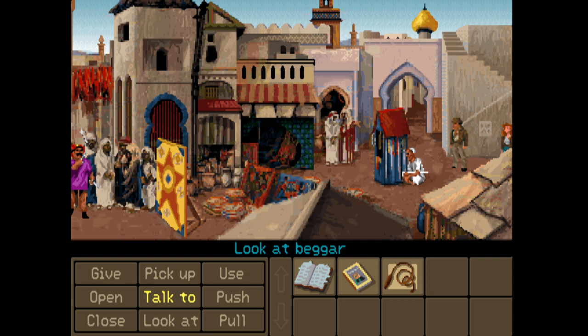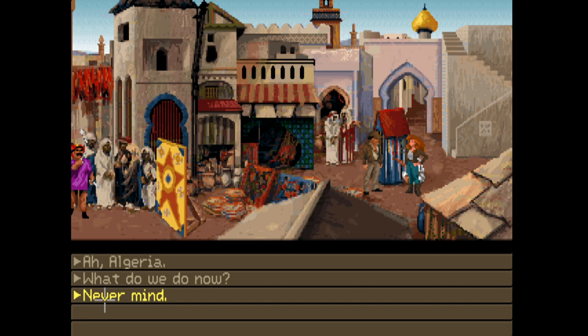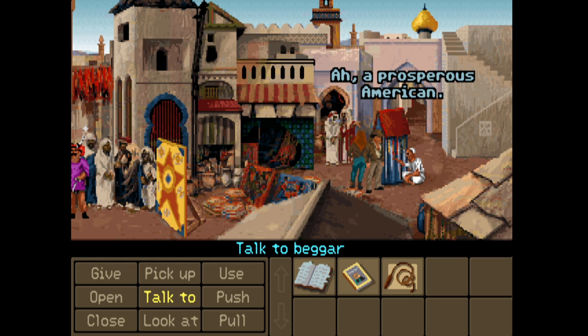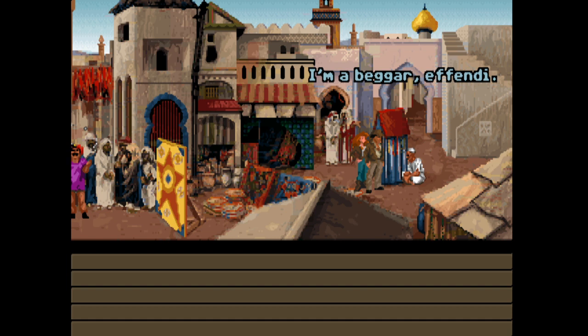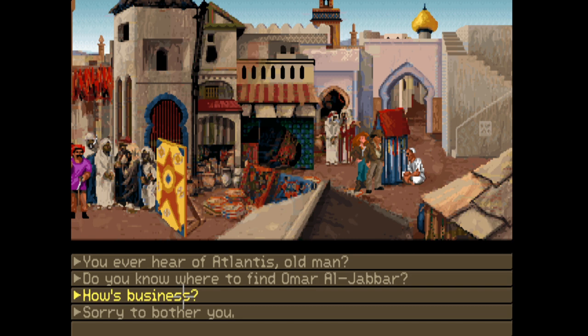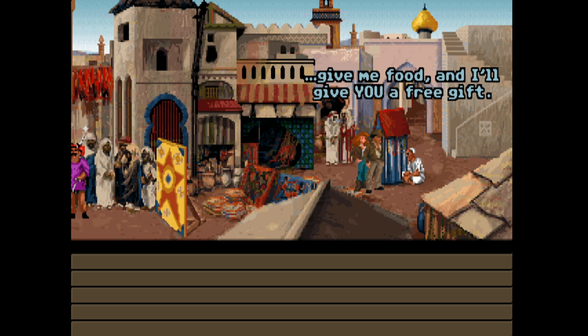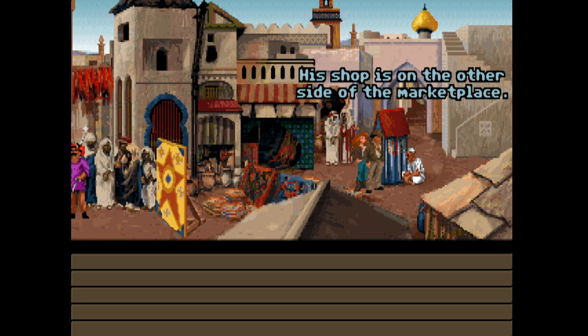Let's have a look at the beggar - he looks pretty well fed for a beggar. Excuse me - a prosperous American! Do you ever hear of Atlantis, old man? Do you know where to find Omar al-Jabbar? What are you doing here on the street? I'm a beggar - it is my job to be here. Today I'm offering a discount: give me food and I'll give you a free gift. Omar is one of my best customers - his shop is on the other side of the marketplace.